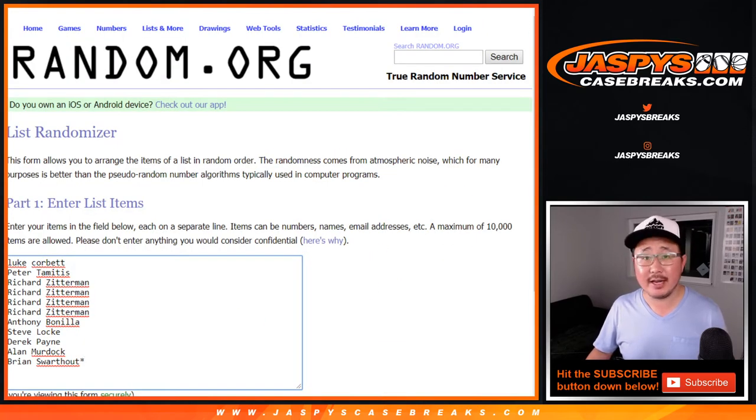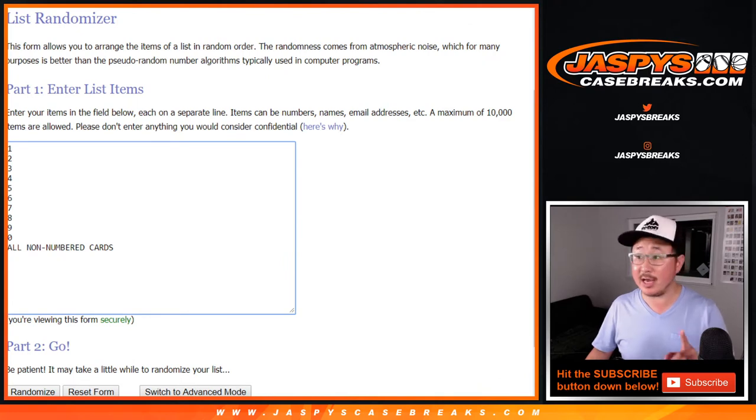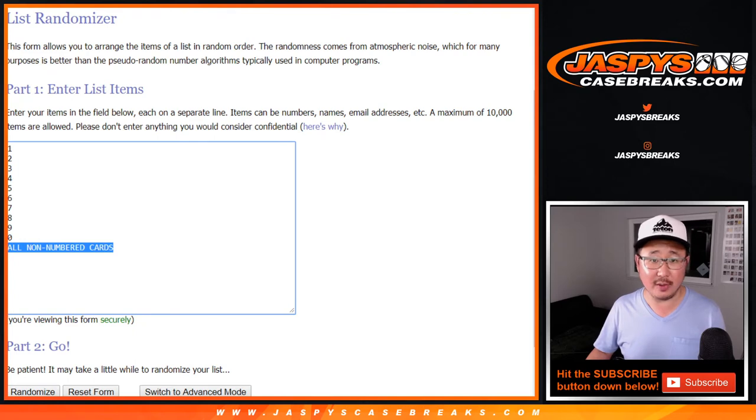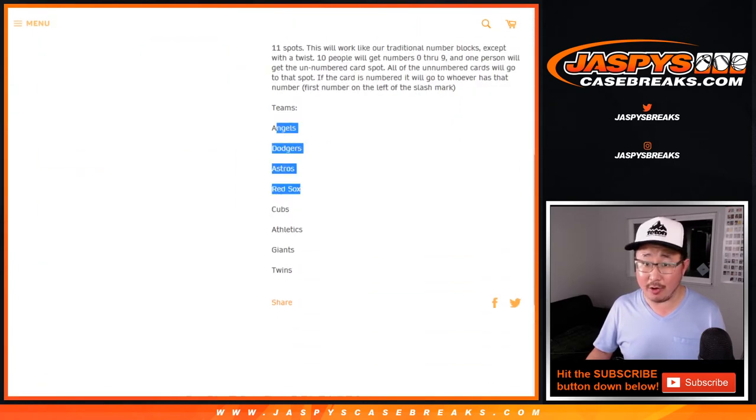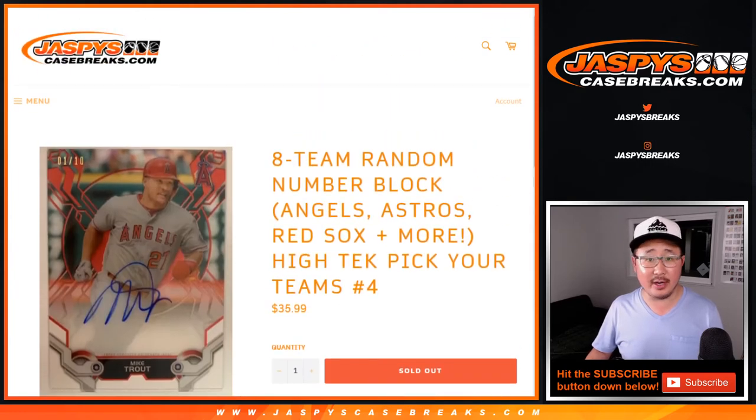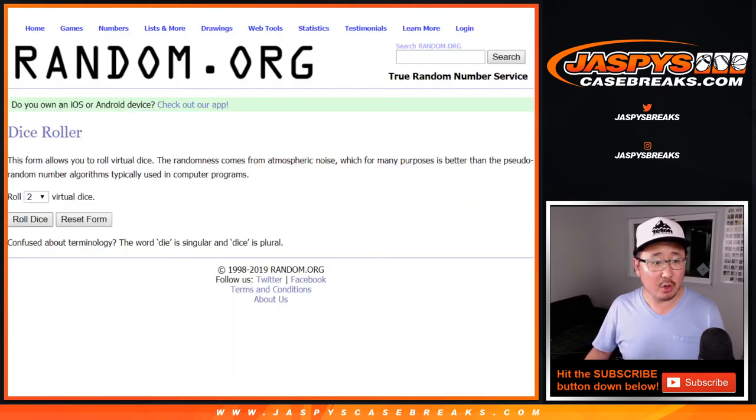Big thanks to these folks for getting into the action. There are the numbers right there. Now this time, a small little twist. We sold 11 spots. So the first 10 spots obviously are the numbers for the block. And there's also an all non-numbered card spot, so someone can get all the non-numbered cards and autos for all those teams right here. That's a pretty good spot. Let's roll it and randomize it.